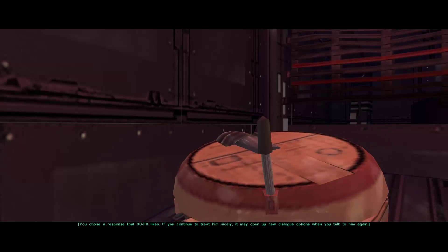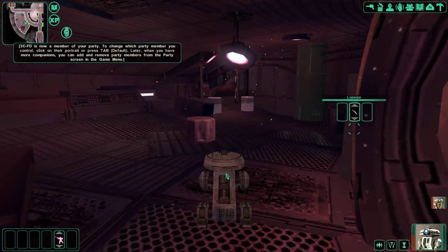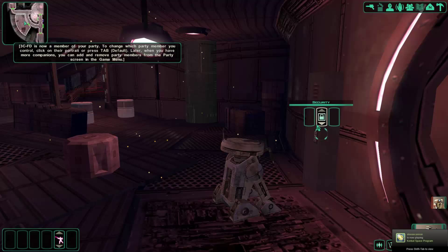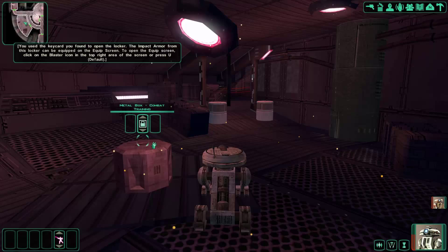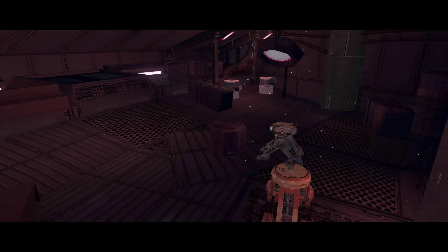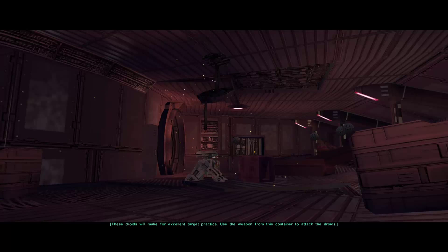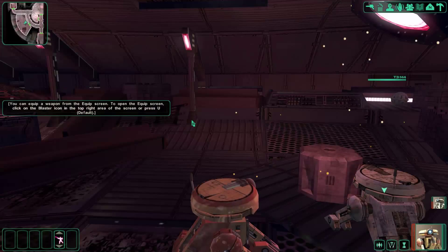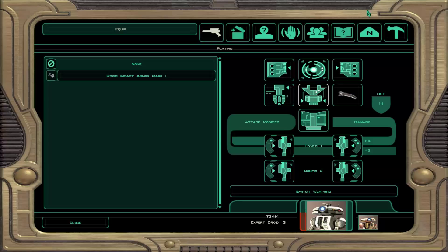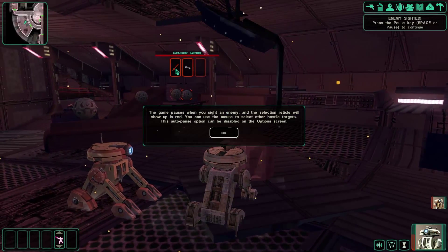If you continue to treat him nicely it may open up new dialogue options. His head stopped spinning — good news. To change which party member you control, click on a portrait or press tab. Use the key card you found to open the locker. The impact armor from this locker can be equipped on the equipment screen — also a field survival pistol. Sensor droids emerge from this box. These droids will make for excellent target practice. We're going to equip this field survival pistol — there we go, we've equipped it. We've also got some droid impact armor.